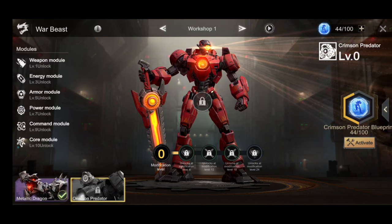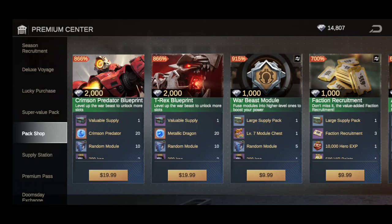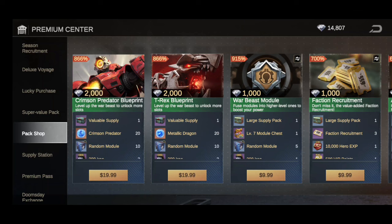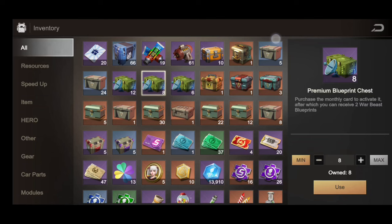One way to unlock this bad boy is to spend. You have different packs you can get — go to the premium pack shop in the premium center and purchase the Crimson Predator blueprints. The first pack is $19.99 and includes crates, supply packs, 20 Crimson Predator tokens, VIP points, and you can also purchase the T-Rex blueprint.